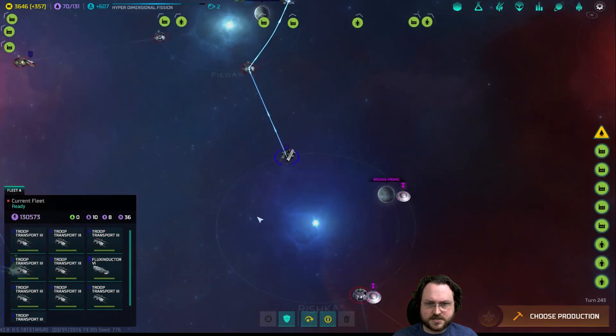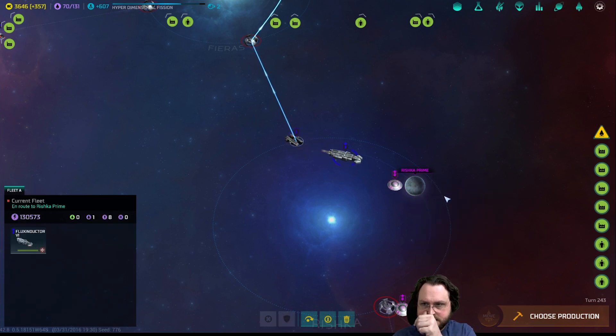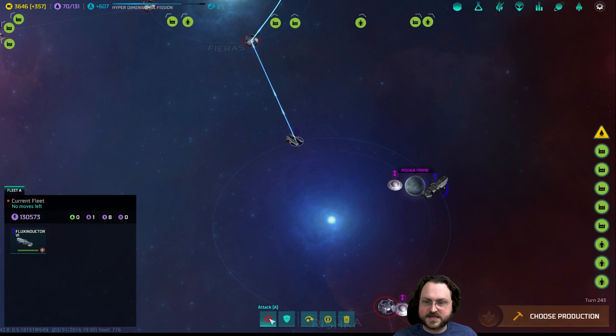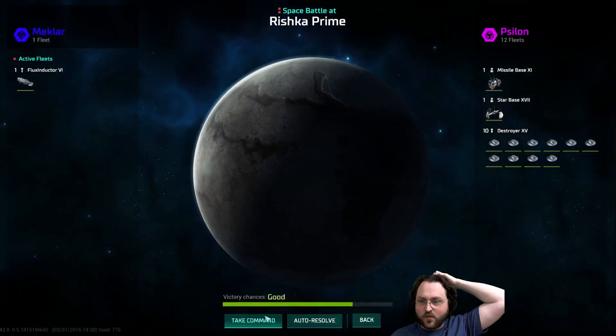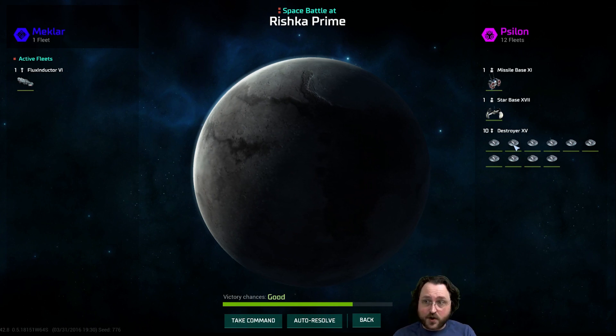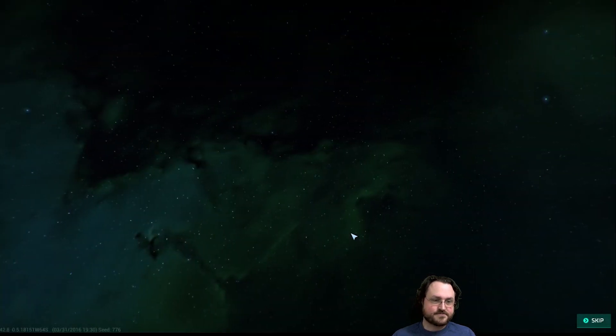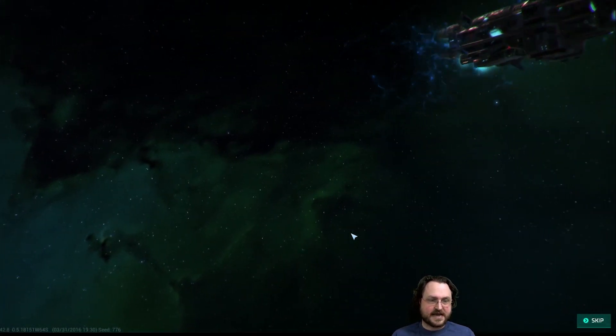Do you have an action this turn? If I just grab the one flux inductor and go here - that's next turn. Oh, no, you can go now. Great stuff. I'm leaving my troop transports to find, just in case. We're in attack. One ship against 10 destroyers - these are not frigates, these are destroyers - and a star base and a missile base. Let's see what happens.